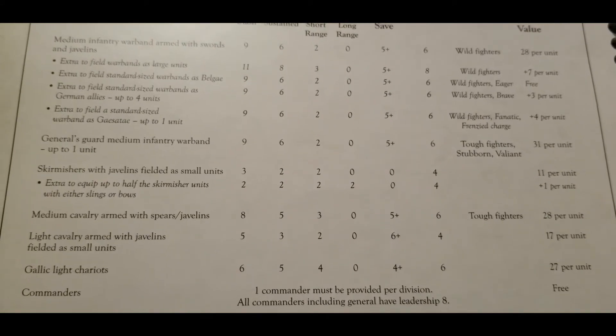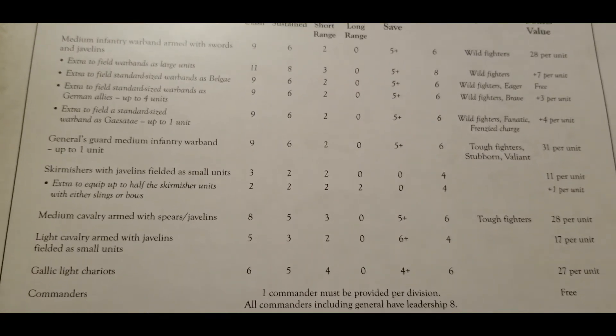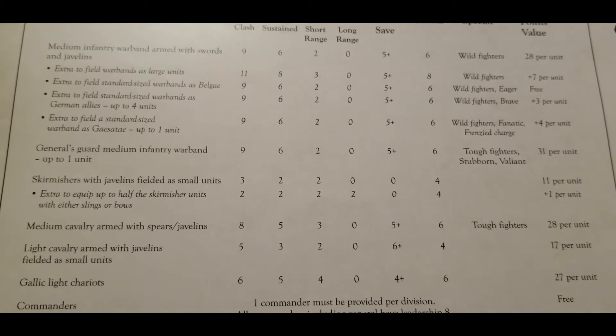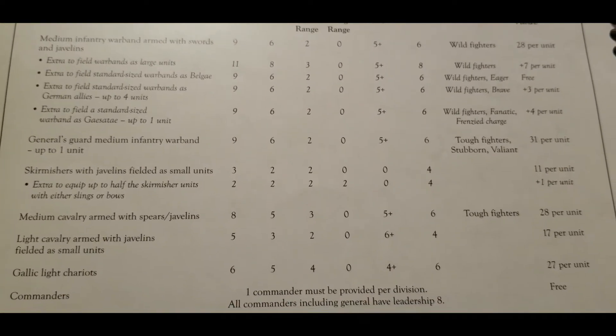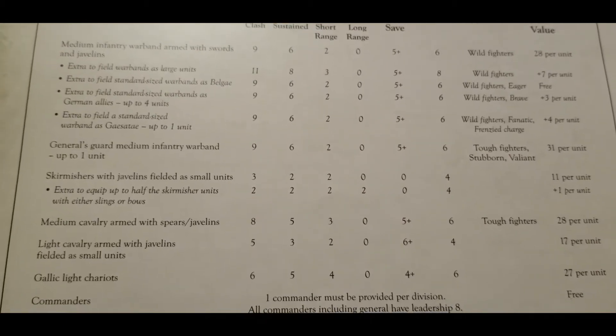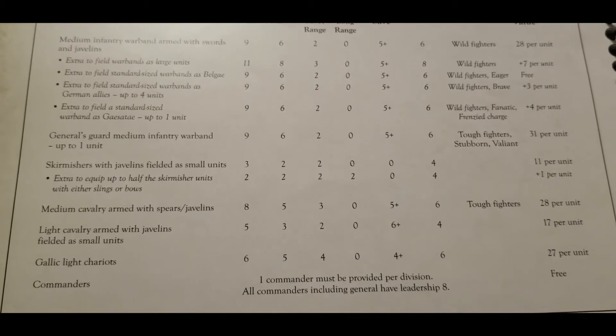On the cavalry side, medium cavalry with spears or javelins are fairly solid — a regular-sized unit compared to some of the Roman options in the Camillian list. They have a clash of eight dropping to five, but with tough fighters as well. Having tough fighters on cavalry is really good, at 28 points a unit.